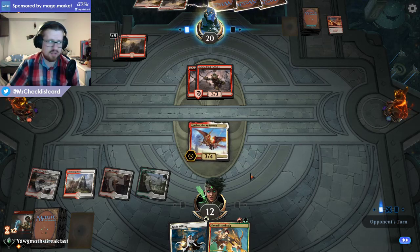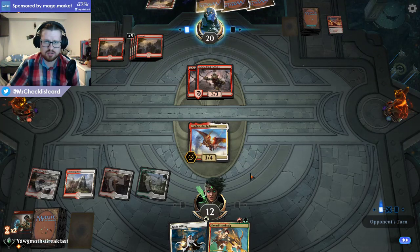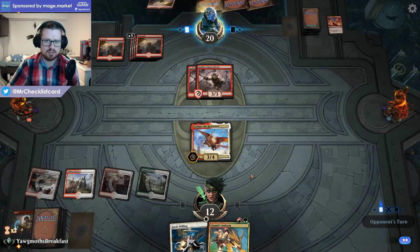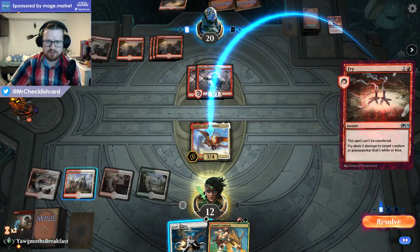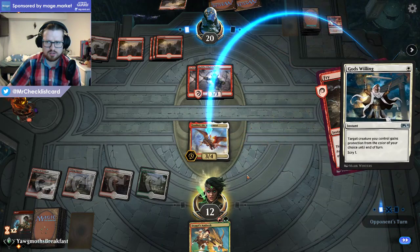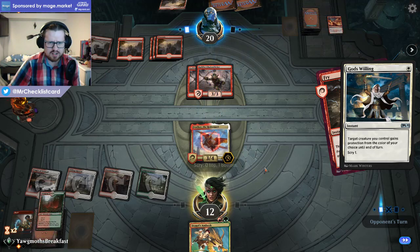If they have two Fries or Lava Coil plus Fry, that's an issue. They can also attack first and I might have to cast God's Willing before damage — so I block and cast God's Willing and then they can't respond with Fry. Okay, they just start with Fry. And it worked — well, now I'm actually feeling pretty good. I don't think I need another land here — I'd rather just find more blockers. I don't really think I need much at this point because they can't really attack or they can play a Frenzy.